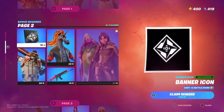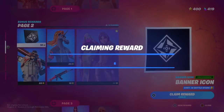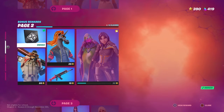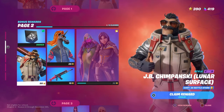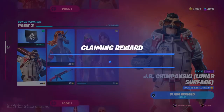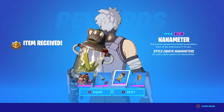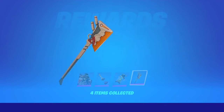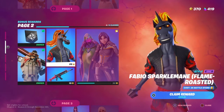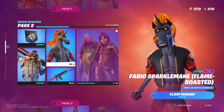Now we have page two — it's a banner. I almost unlocked Fabio Sparkle Man's edit style but we don't talk about that. JV Chimpanski lunar surface edit style — I love his backbling, it's so nice. I like his glider too. Then we have Fabio Sparkle Man — Fabio Sparkle Man flame roasted.